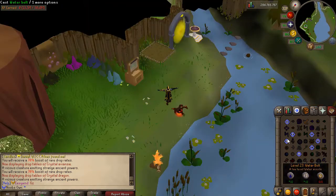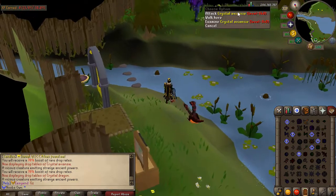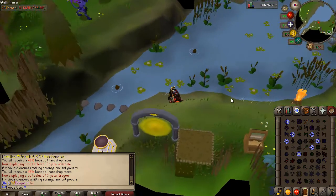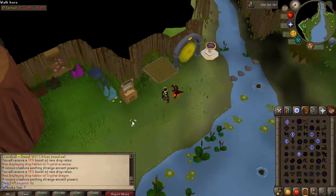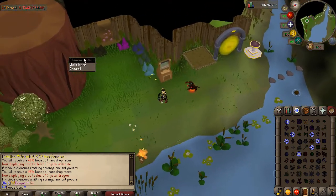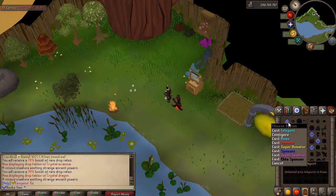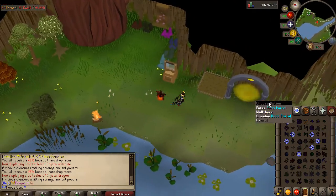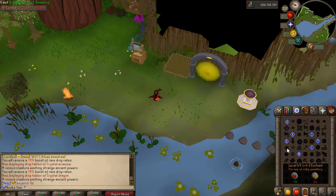The super donator zone is an upgrade — it has crystal NPCs like crystal demons, aviansies, and dragons that drop PVP armors. There are infinite mining rocks and trees, a 30% skilling bonus overall, and a boss portal that leads you to a custom boss.